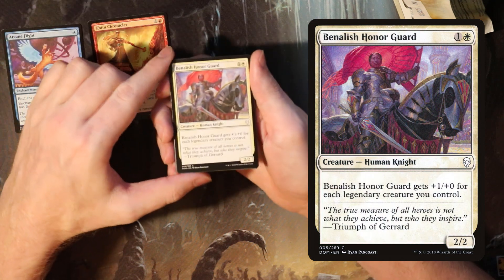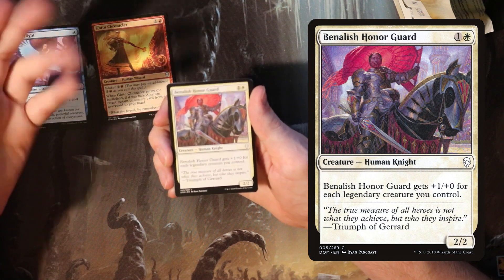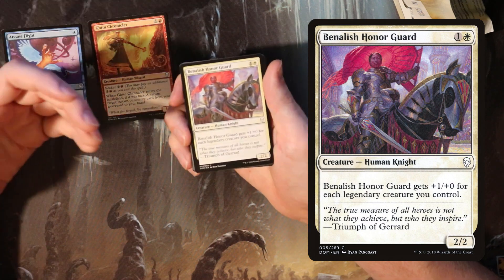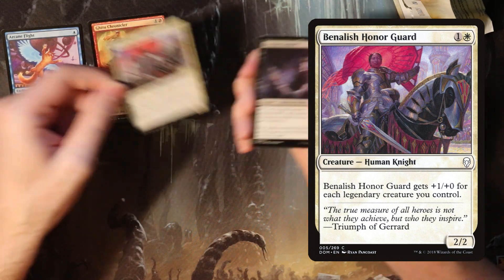You have Banalish Honor Guard, which is just a 2/2 for two — which white normally gets — but it also gains one power for each legend you control. Of course, legendary was a theme in Dominaria, so this had the ability to punch above its weight class.